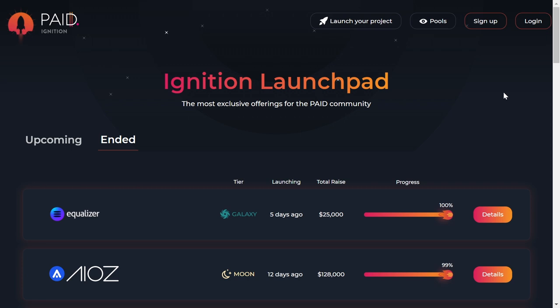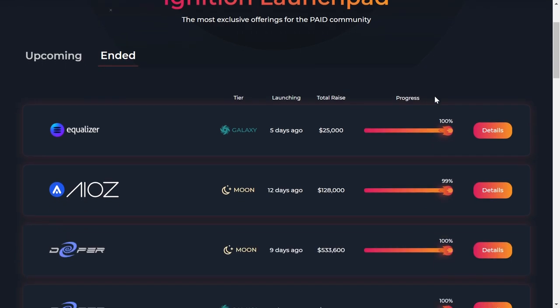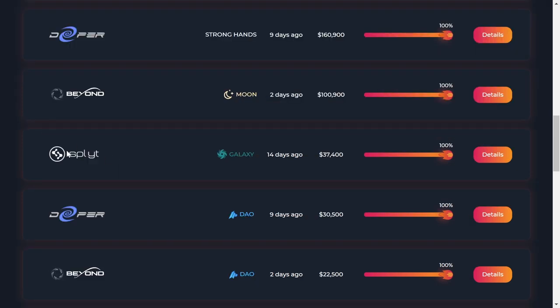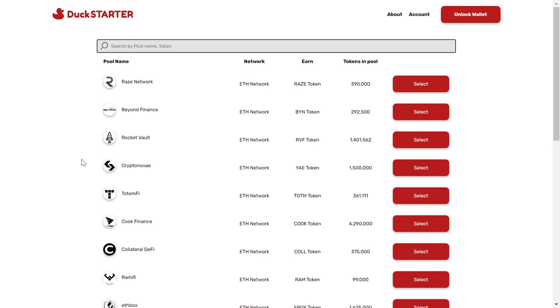Keep in mind that it is a lottery, so you may have a smaller or bigger chance of being picked. However, if you are picked, there were some amazing projects launched on PAID Ignition. For example, Equalizer gave a return of 10x and was just recently launched so it may grow bigger. IOS gave a return on investment of around 100x — so for every $1,000 you would get $100,000 profit. Then we had Split which gave a 50x return on investment.